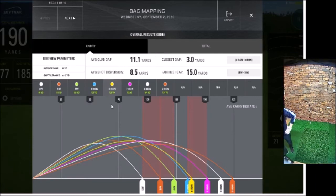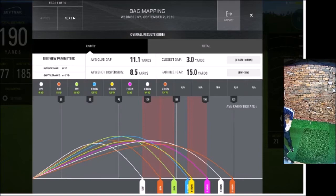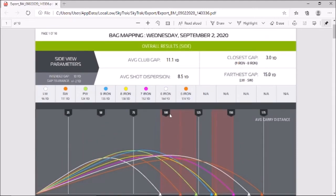There's great information here: average club gap is 11 yards, which is about where you want it — 10 to 11 yards. Average shot dispersion is 8.5 yards, which is pretty good, meaning I've hit some good golf shots. Furthest gap is 15 yards and closest gap is three yards, which is because of that eight iron sitting between the seven and the nine. Once you've reviewed that, click Export, and then clicking the PDF gives you an incredible amount of information.